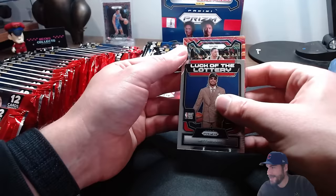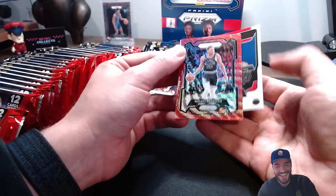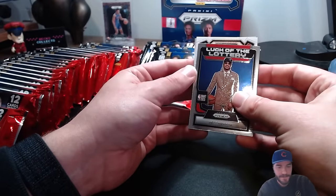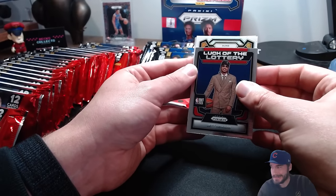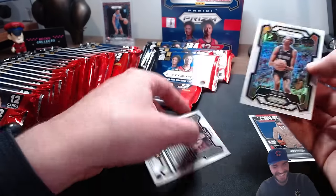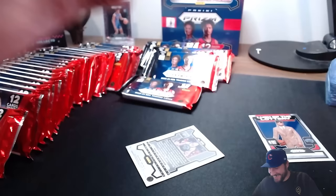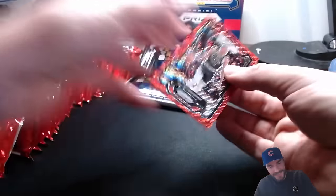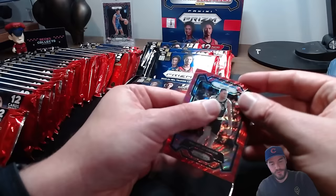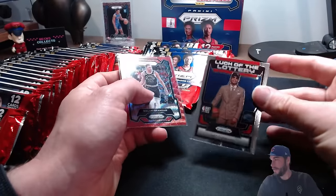Oh my gosh - anytime you see Spurs you're open for the Wembanyama. We got another white colorway on the Suns - this could be a KD, could be a Beal. Oh that's tragic. Someone had to get it. Should have done more of a slow reveal on that Spur. Unfortunately you can kind of see his head so even if I did, we knew it wasn't a Victor. That's just a regular Jett Howard lock of the lottery.